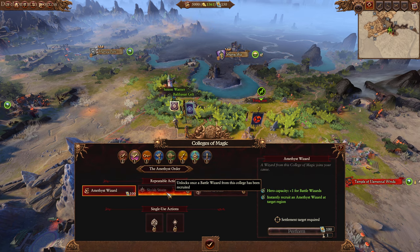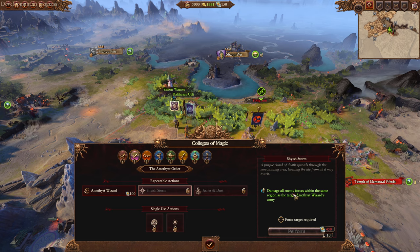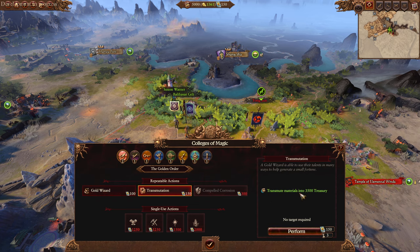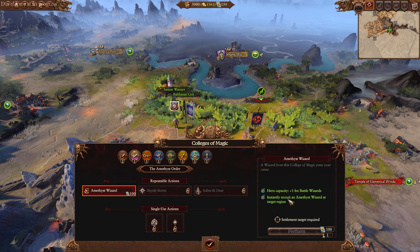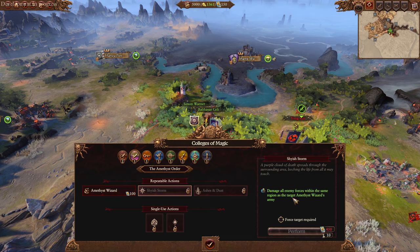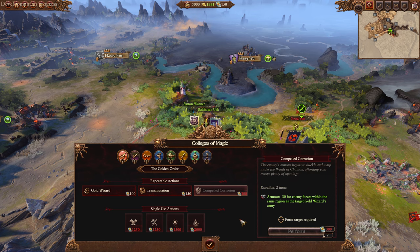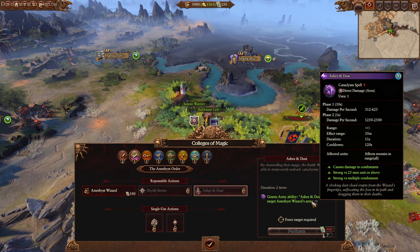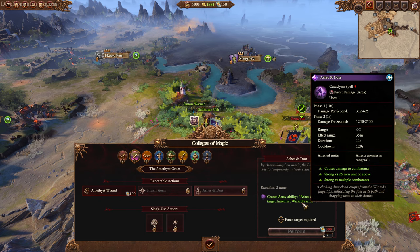They also have an army ability sort of thing. For gold we transmute books to money. We also have amethysts that damage all enemy forces in the region with the amethyst wizard. And armor for enemy forces within the same region as a gold wizard's army - 30 negative armor. Ashes and Dusk grants army ability Ashes and Dusk, which is a freaking cataclysm spell for two turns.